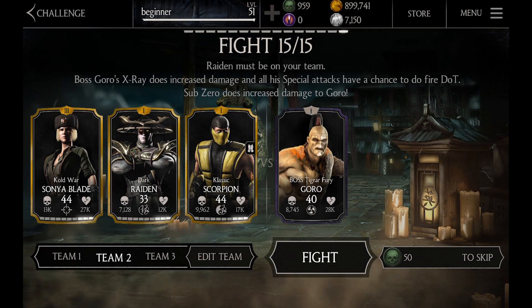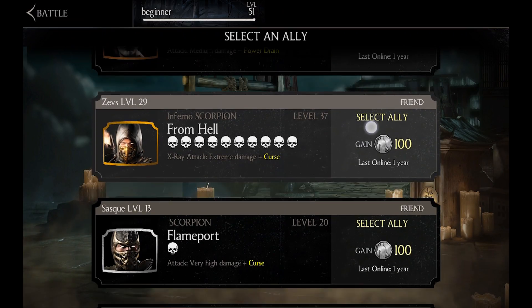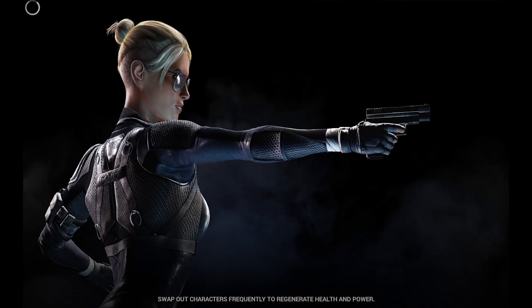The boss is not very hard. His X-ray does increase damage, and special attacks have a chance to set you on fire. Sub-Zero does increased damage to Goro for some unknown reason — as far as I remember they never faced each other in the story. You can select an ally just like in battle mode, so I don't see any way anyone can lose, at least on normal difficulty.